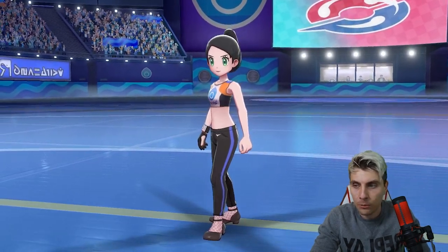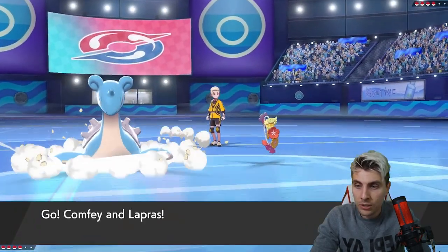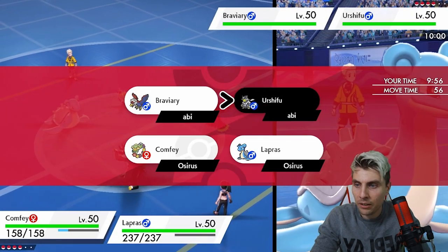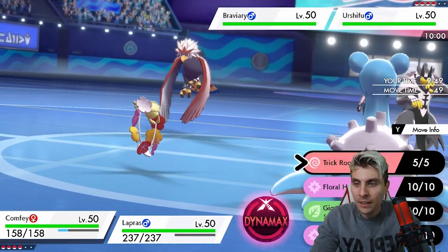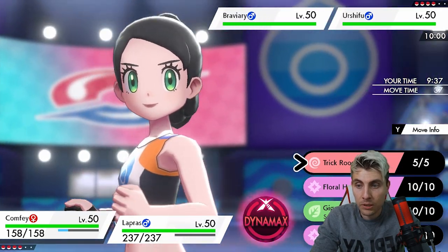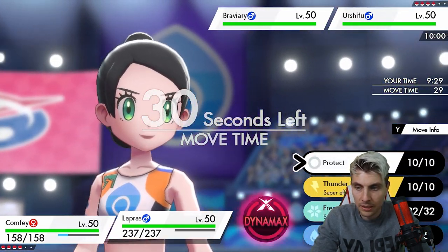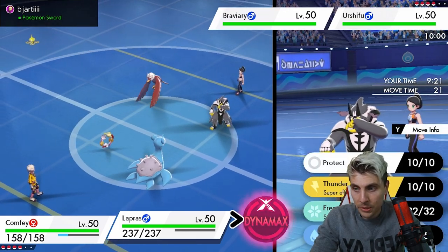It's just a very strong team in the current format and if you haven't got specific ways to shut it down, it becomes very difficult. We're going to see Braviary and Urshifu from my opponent - it's the water-type Urshifu. The options are we could try trick room, but my opponent might double into us to stop it. I'm tempted to protect, but we have to max guard because Urshifu's ability goes through regular protect.